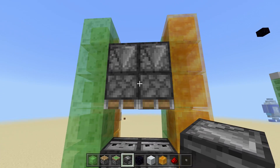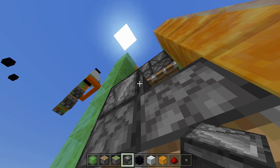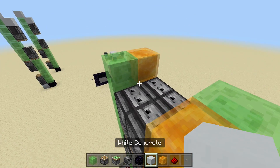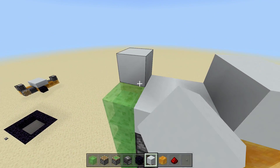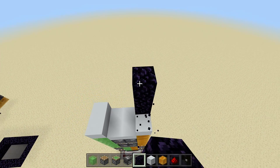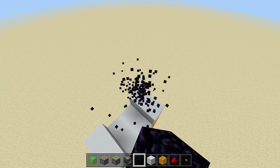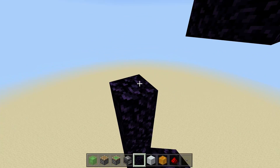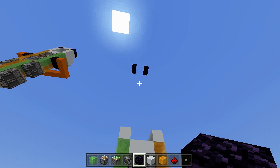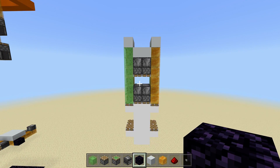For the top inputs: two sticky pistons facing down, then observer blocks facing down, skip a block, pistons facing down, then observer blocks facing down off those pistons. Do the same on the other side. Fill in the top area with blocks of your choice. Then for immovable stop blocks, place them for all four sections - we'll just stop it around here so it doesn't take forever to travel up. Now let's test it by clicking this button - and everything's working absolutely fine!